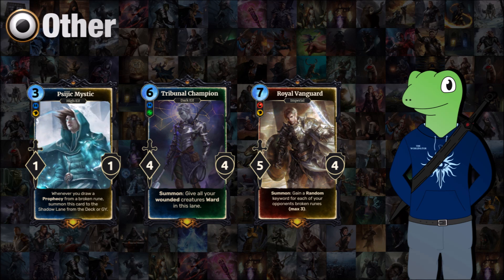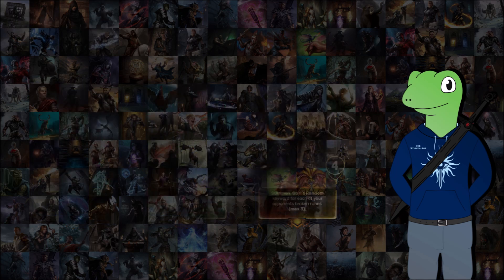Finally we have the Royal Vanguard, a 7-cost 5/4 who will gain a random keyword for each of your opponent's broken runes, with a maximum of three. So if it's four or five runes he'll only gain three keywords still — just to keep balance. I think that will be quite an interesting feature. And that's the entire set — I hope you guys have enjoyed it!